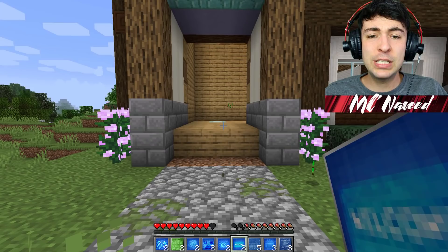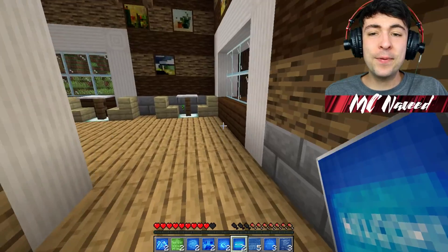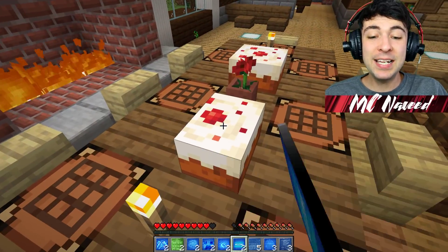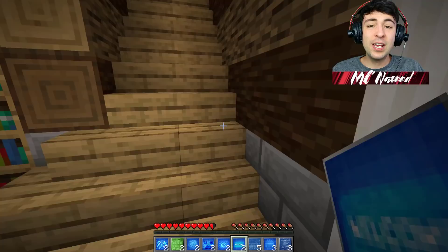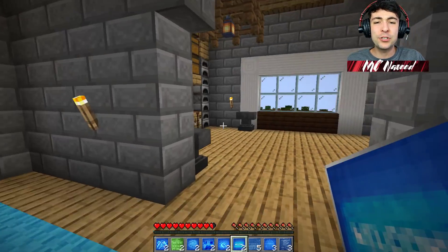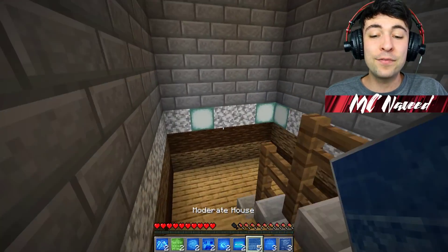There it goes — let's find out exactly what the welcome center does. I think it's done — inside we go. Cake! I love cake, and that's exactly what I needed because I was losing a lot of health very quickly. It seems like this is just a center where if you need any sort of help, it has everything you need — some chairs, some beds right around there.